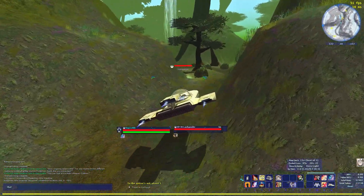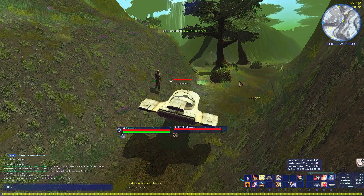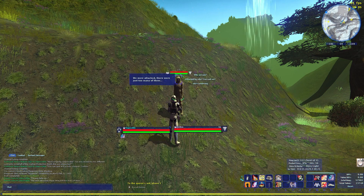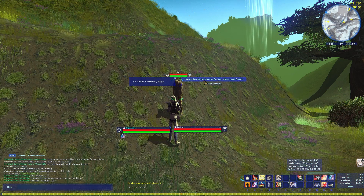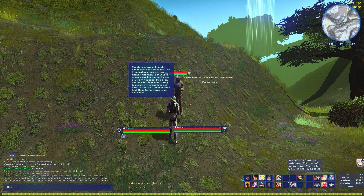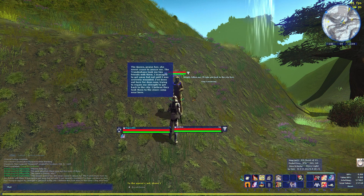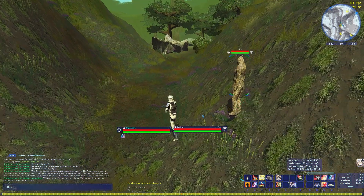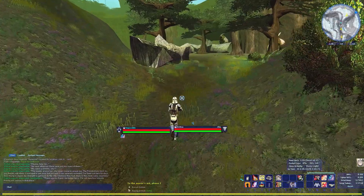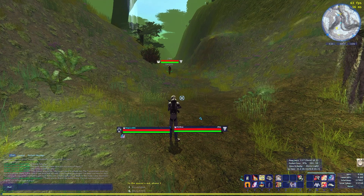So this is where the waypoint says. Homeboy just shows up — I took my two friends with them. I managed to get away but not until I was severely wounded. Well, you look pretty good for being severely wounded. Then to the slave coming up near here — alright, I'll follow you. So he's going to go back to the city with me? I wonder if I can just run full speed. Oh, it's one of these kinds of missions.